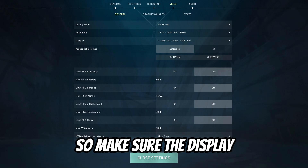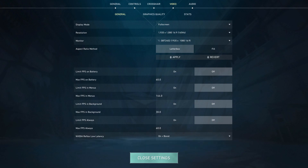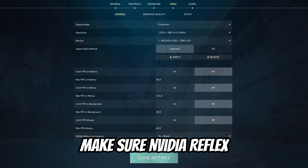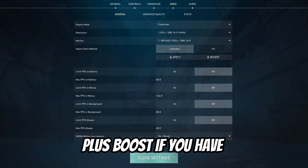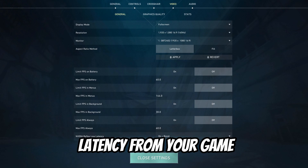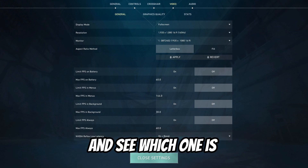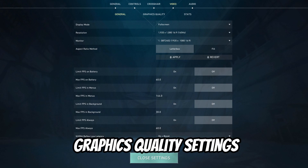Now for the video settings — make sure the display mode is fullscreen so you don't have any delay while you're playing. Limit FPS and everything else is off. Make sure Nvidia Reflex Low Latency is on, or on plus boost if you have that setting, because it feels more smooth and removes latency from your game. Make sure to try it and see which one is best for you.